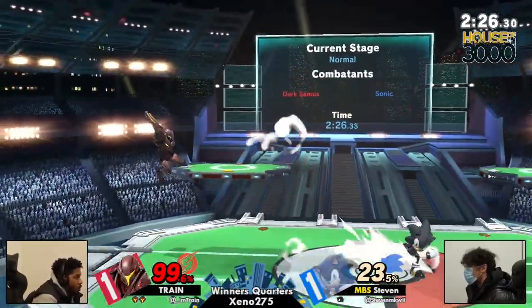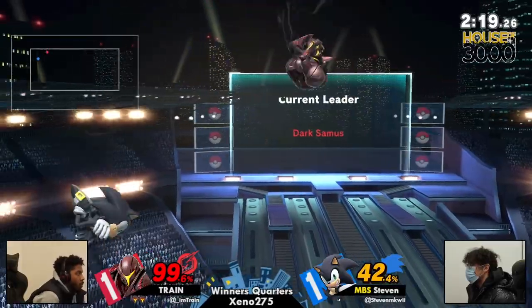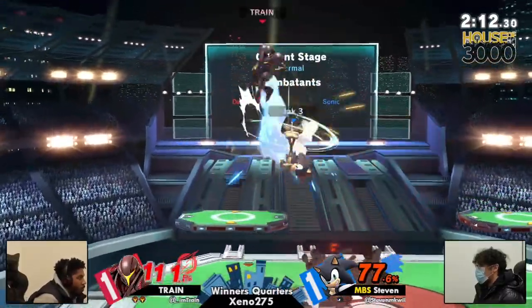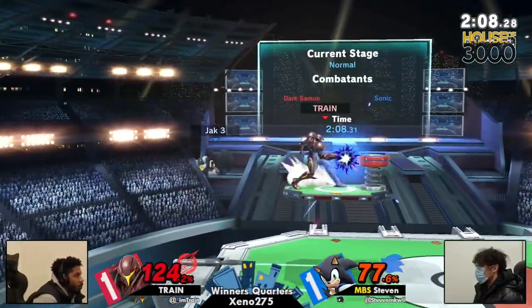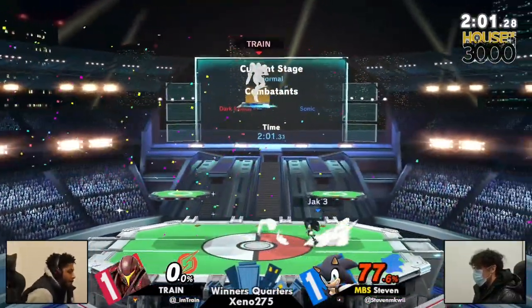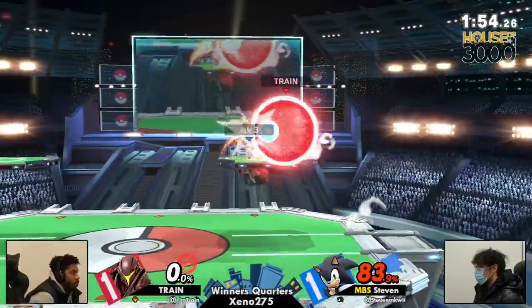Love the idea of setting up the bomb on the platform there, but Steven wisely running off, not dealing with that at all. Steven firing right back, but unfortunately not able to find the kill until he uses the double jump — and that is a dead Dark Samus. Steven taking things to last stock, but 77% on the board as extra credit for Train. So Steven's going to have to make something happen.